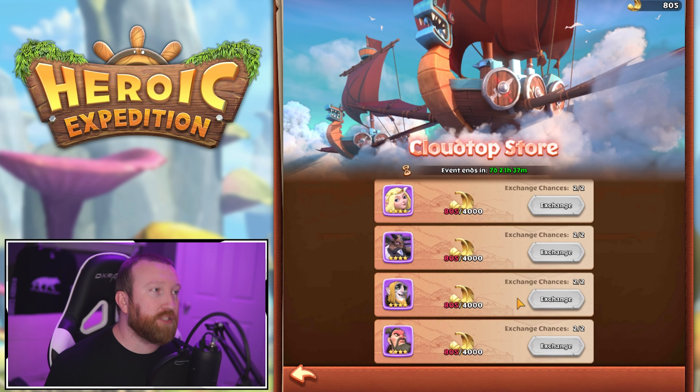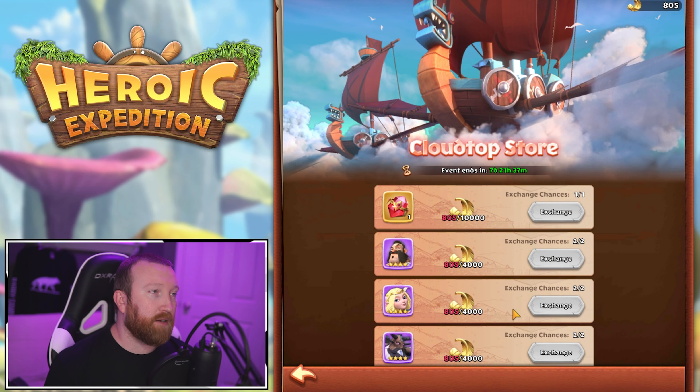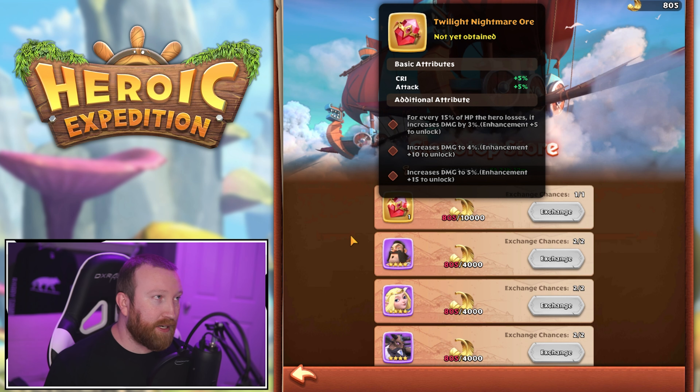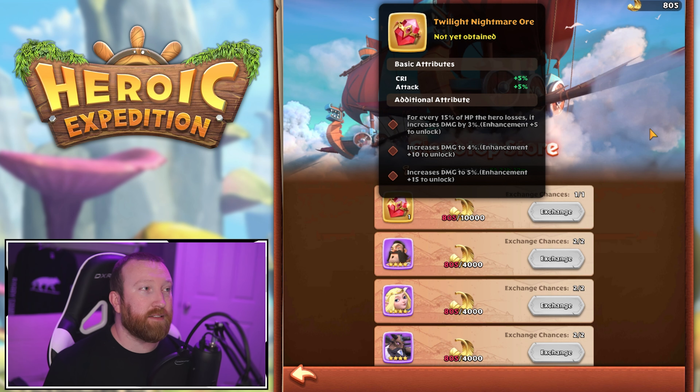So what should you be purchasing from the Cloud Top store? The big one up top for 10,000 is the Twilight Nightmare Ore — the brand new ore in the game. It has crit and attack built in, and the additional attribute is: for every 15% of HP this hero loses, it increases damage by 3%.